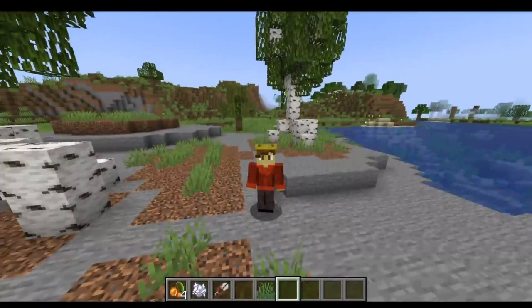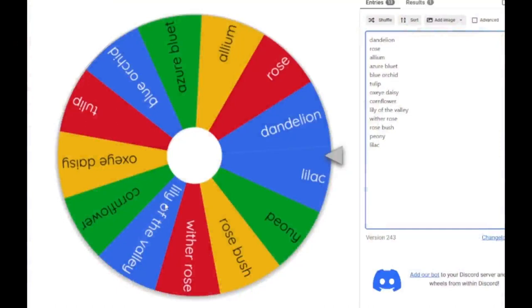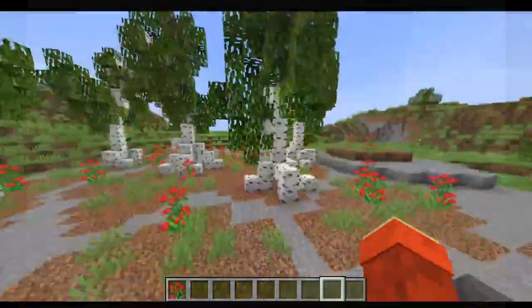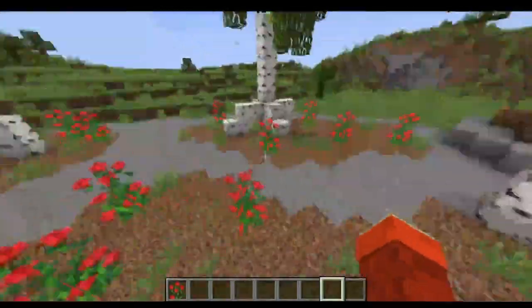One last question I'm going to ask the wheel is what type of flowers should I use for this biome. This is the biggest selection because there are a lot of flowers in Minecraft, so I chose some basic ones like dandelion. It'd be interesting to see a wither rose, and I included the tall flowers too. Let's see what we get — we got a rose bush. I don't think the rose bushes are that bad; it would have been interesting if it chose the wither rose — definitely would be a very interesting flower.